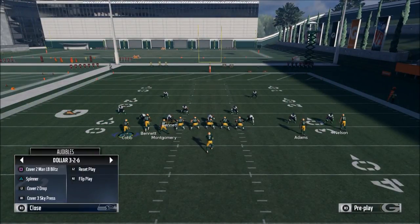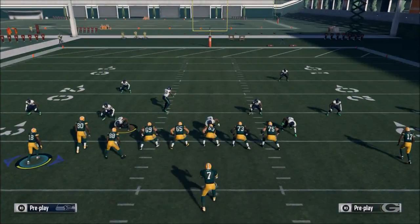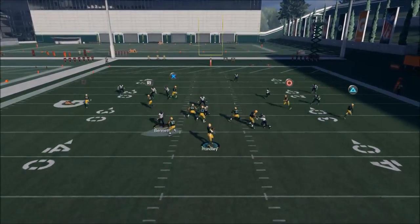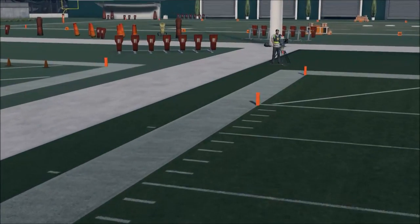As you can see, it works like a charm. One of the beauties with this play is it's a complementary motion with some other things in the scheme. If they go to zone — say they go Cover 3 — you're going to motion Randall Cobb out with the same exact strategy, and as you can see it's still going to beat that, as long as your quarterback can deliver a good throw.